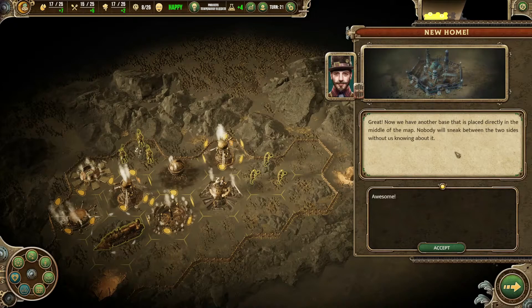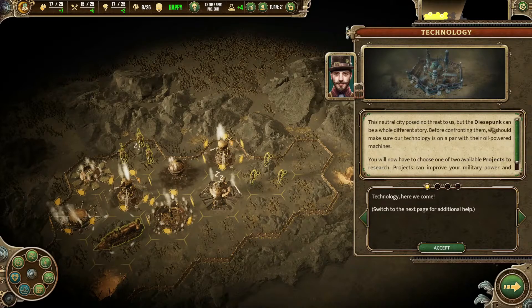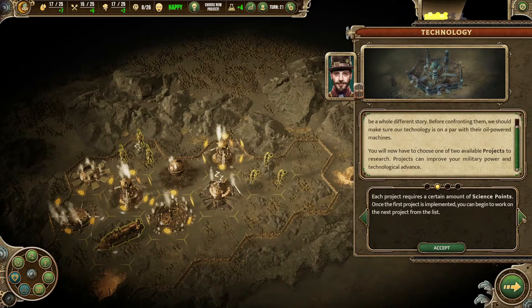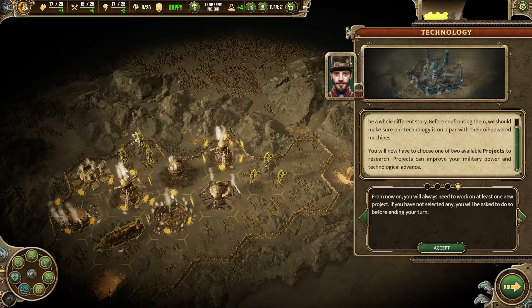Now we have another base placed directly in the middle of the map — nobody will sneak between the two sides without us knowing. Neutral cities pose no threat, but the diesel faction can be a whole different story. Before confronting them we should make sure our technology is on par with their oil-powered machines. You will now need to choose one of the two available projects to research. Projects can improve your military power and technological advancement — each project requires a certain amount of science points generated each turn. From now on you will always need to be working on at least one project.